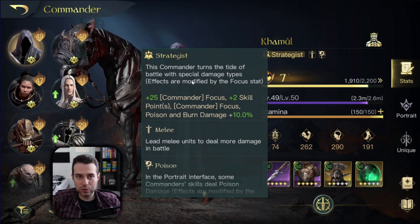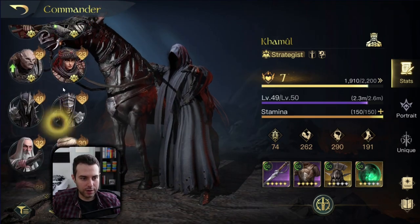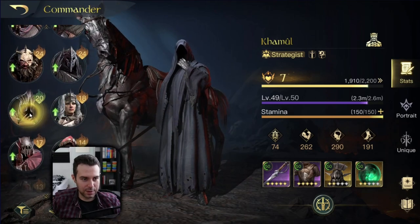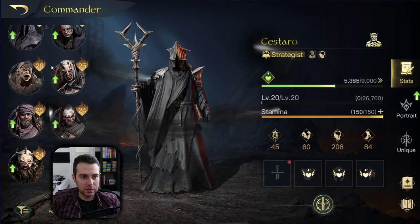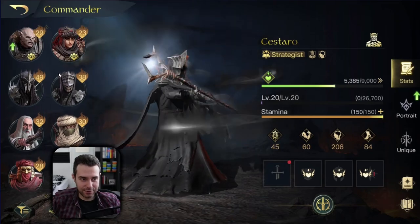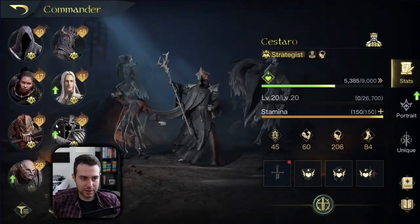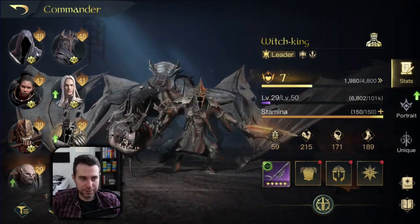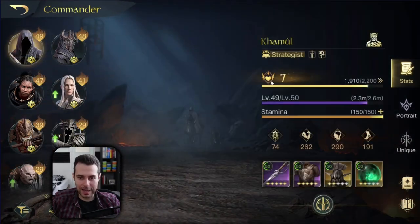Compare this to Sauron's elemental damage output, or let's say to Kestaro, one more commander who was really good in focus damage. There is a world difference in elemental damage if we compare those commanders. Those commanders just outperform Kamul when it comes to elemental damage.